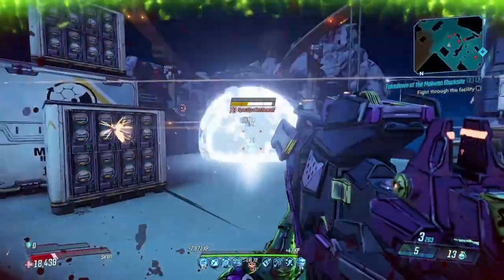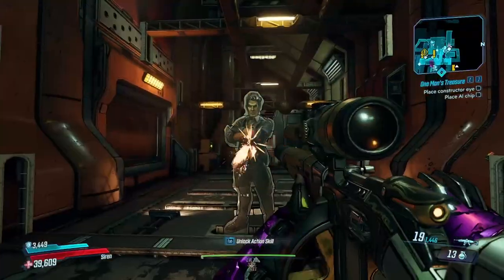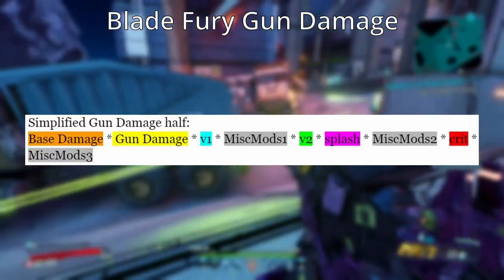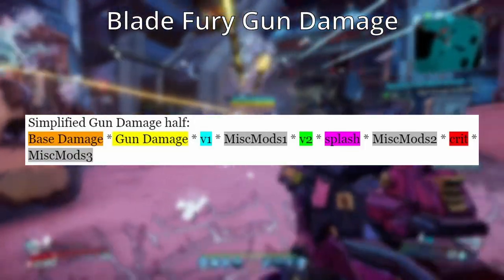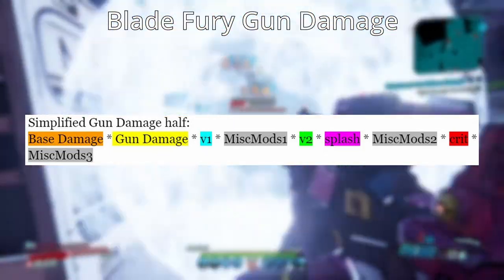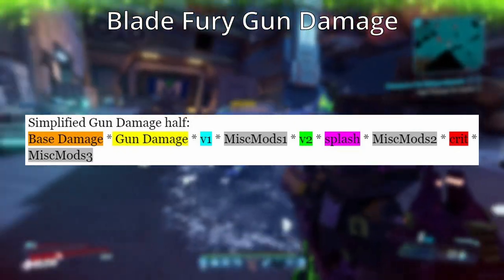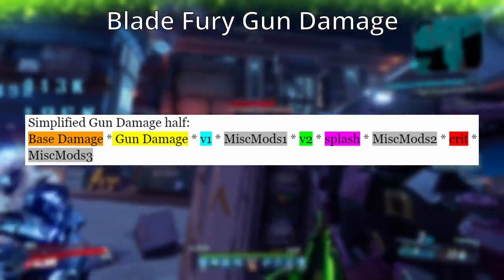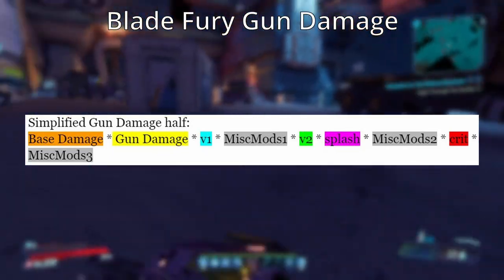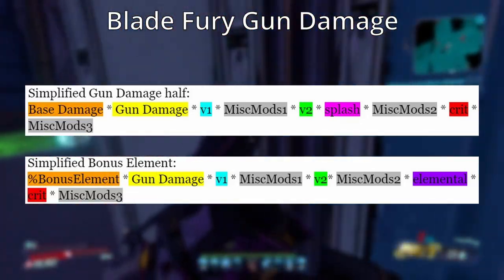Moving on to the Blade Fury — it gets both of our formulas, both gun damage and melee damage. This weapon actually splits its damage into two, even visually, with the top number being gun damage and the lower number being melee damage. Here's our simplified gun damage formula: base card damage times gun damage times V1 times V2 times splash times crit, with a couple of miscellaneous modifiers. The splash damage is intentional — the Blade Fury actually does deal splash damage and gain bonuses from splash damage boosts, it just has zero splash damage radius. The Blade Fury is always non-elemental, which is why there's no elemental section. However, specifically the gun damage section can get a bonus element applied to it, which follows the same formula: percent bonus element times gun damage times V1 times V2 times elemental times crit, plus those miscellaneous modifiers.